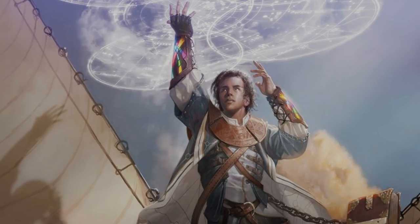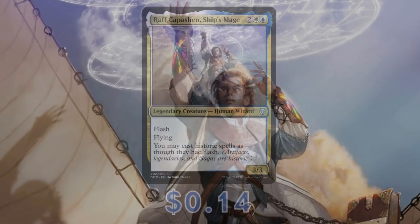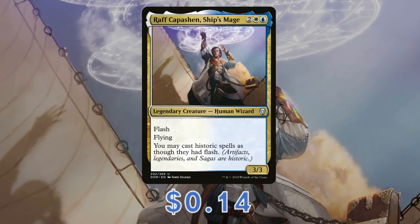Let's start with our general. Raph Capuchin, Ship's Mage, is a 3/3 legendary creature human wizard for two generic mana, one white and one blue. He has Flying, Flash, and the text: 'You may cast Historic Spells as though they had Flash.' Just a reminder — Historic Spells are any spells that are Artifacts, Sagas, or Legendary.